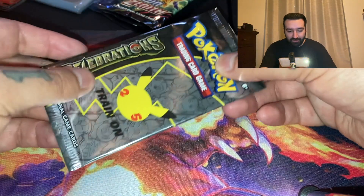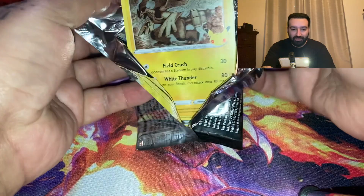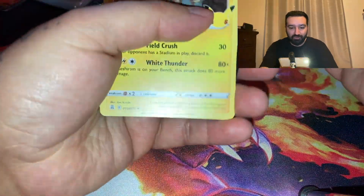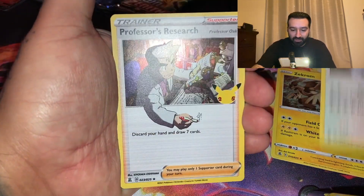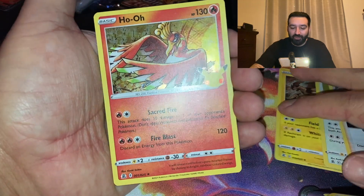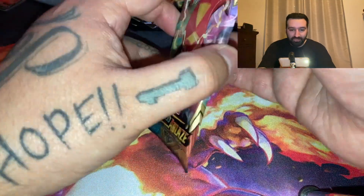Let's go back with Generations. I've not pulled that Charizard yet — it's been almost two years and no Charizard. Here we go — Zekrom, Lugia, Professor's Research, and a Ho-Oh. I saw red and I was like, oh there it is! But it was just Ho-Oh. Darkness of Blade again.